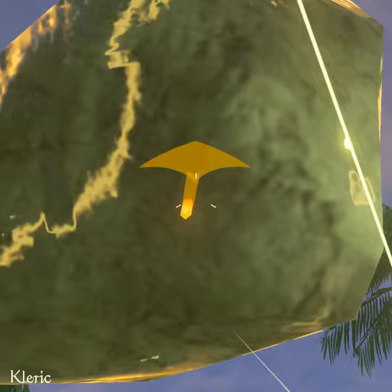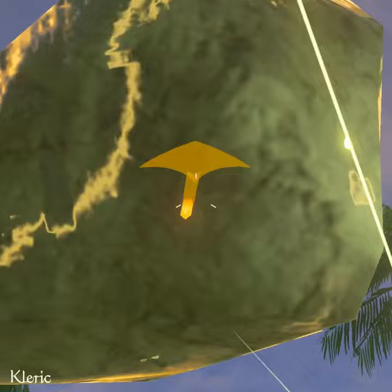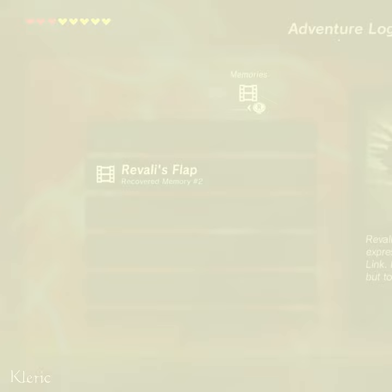Crouch down and shoot the bottom of the rock with your bow of light. Aim your stasis into the sky and wait for the rock to launch. Pause the game and watch a memory to reset the stasis cooldown. Stasis the rock as it flies above the leaf.